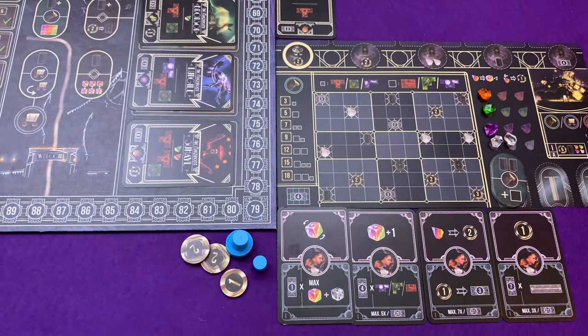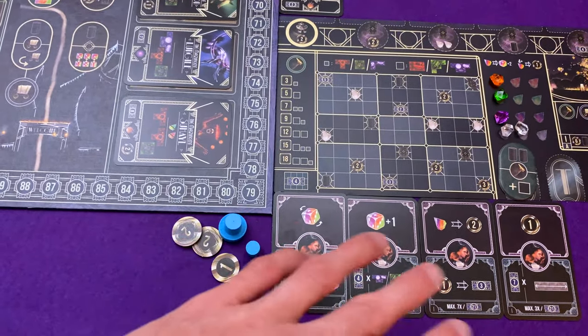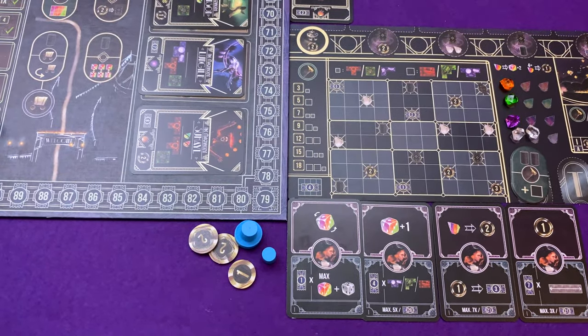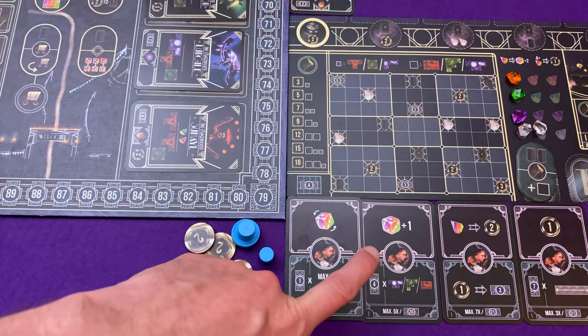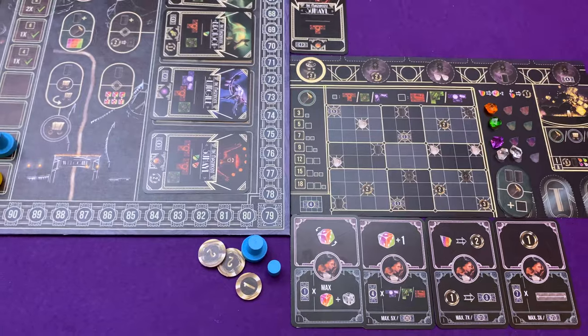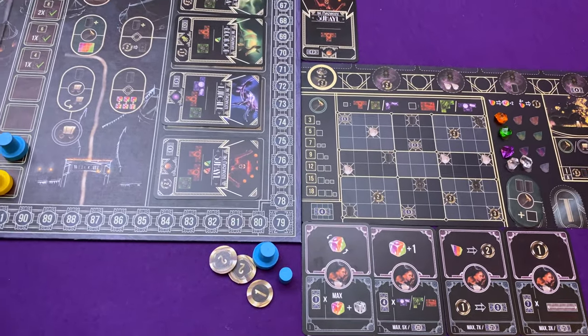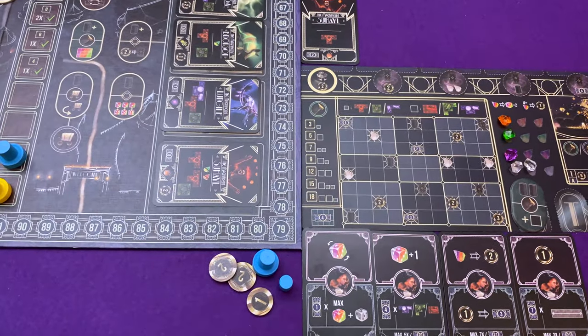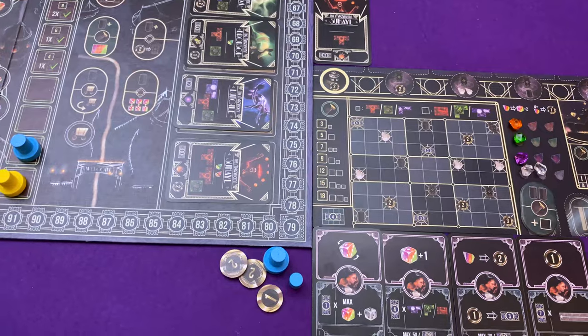I'll be taking a die and putting it on one of these four master cards, so I'll take four dice per round. There are three rounds in the game. Each of these master cards has an ability that I can activate at some point during that turn - I can set a die to any number, increase the value by one - because the higher the number, the more powerful the action. But there is a cost for getting high value dice, so it balances itself out.